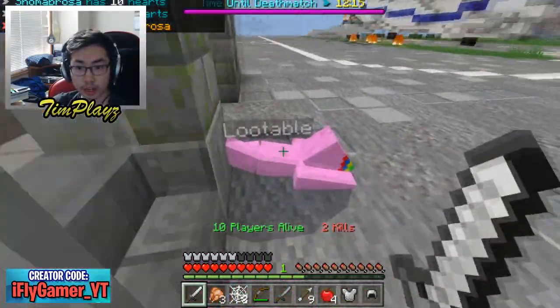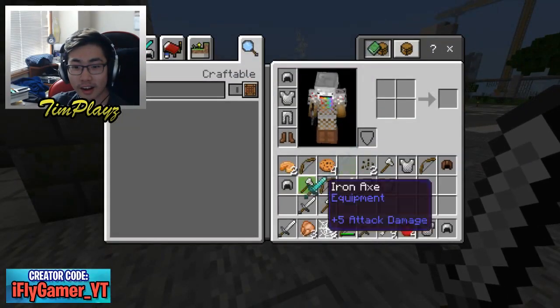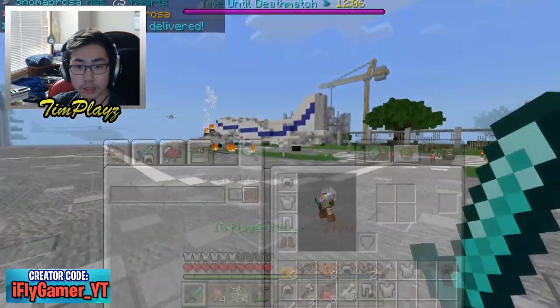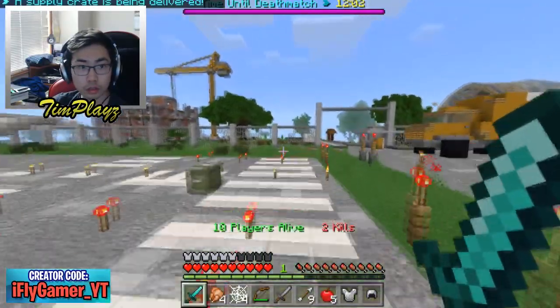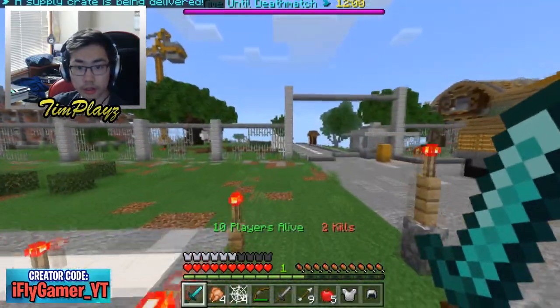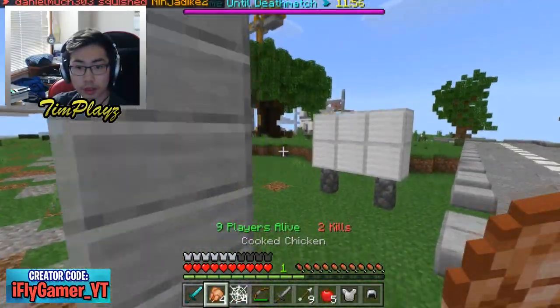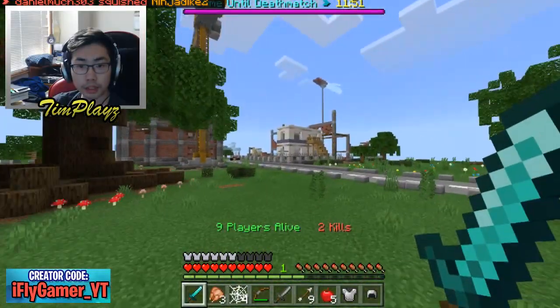We got two shots on him and he has a diamond sword — we just destroyed him! He didn't have a single chance to hit me. We got a diamond sword and some more food and cobwebs, that's pretty good loot. The supply crate has been delivered — where's the supply crate? How do I tell where the supply drop is?